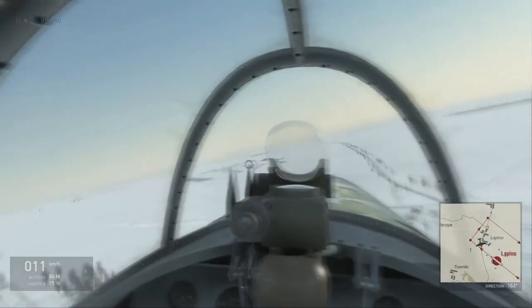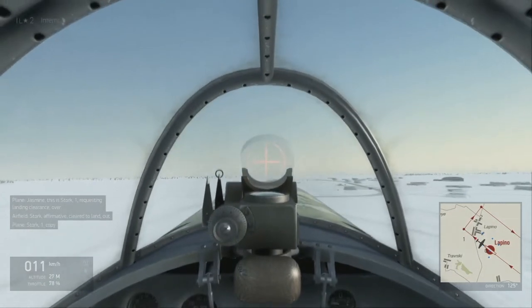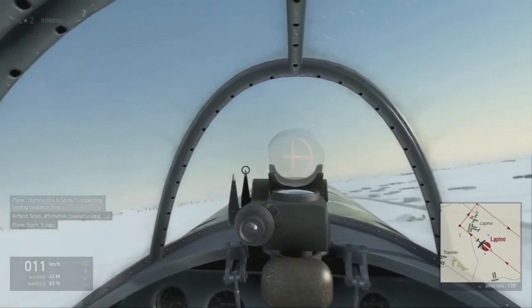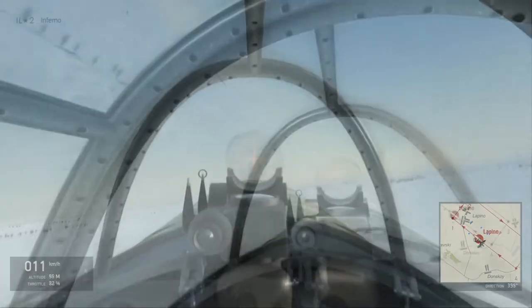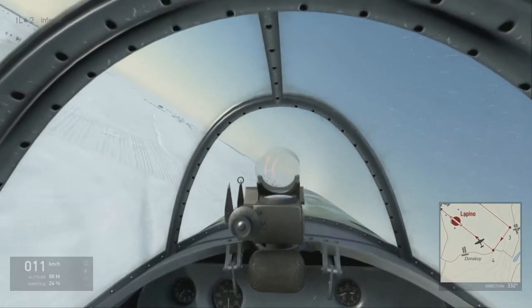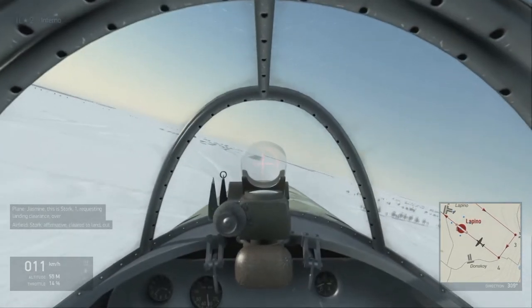How fast are we going? Still too fast. But I think we can maybe make this work. I want to be going 270 kilometers an hour before I drop flaps and gear. I do like that when you lower the propeller to a very low throttle, even when going pretty fast, it does seem like the pull is a lot less in turns. It's a weird feeling, but it makes sense.